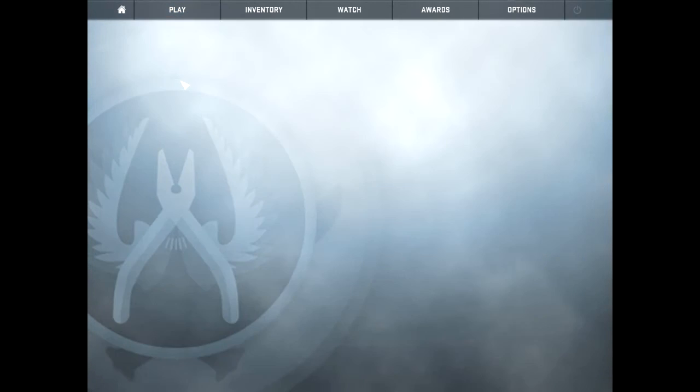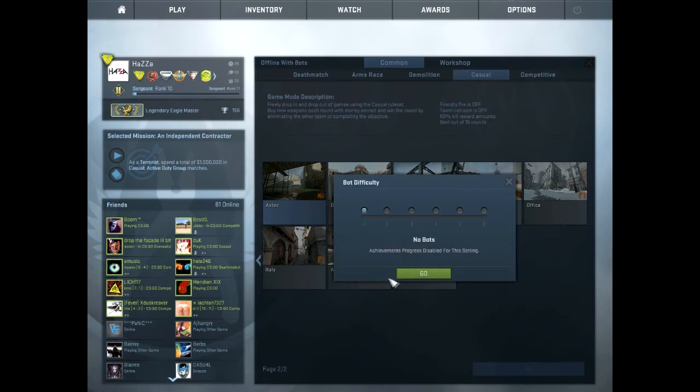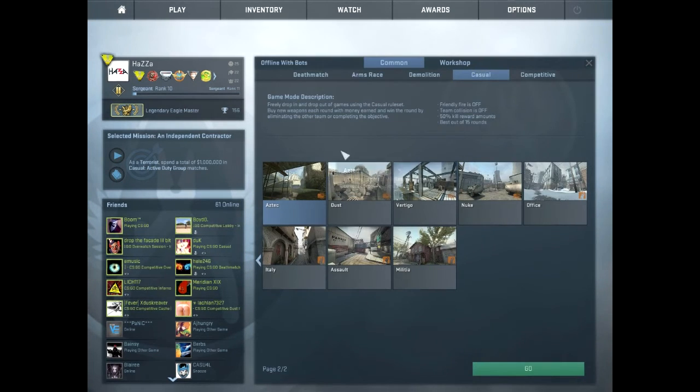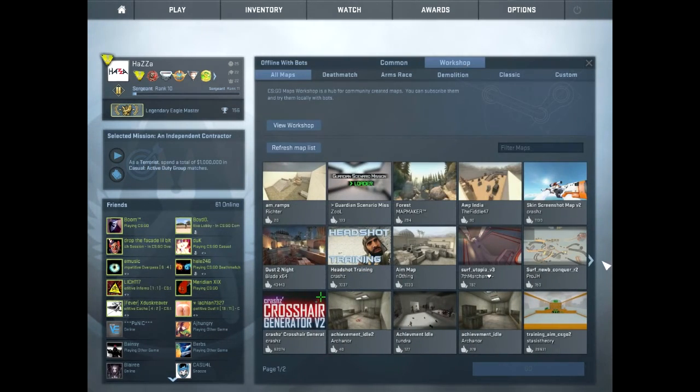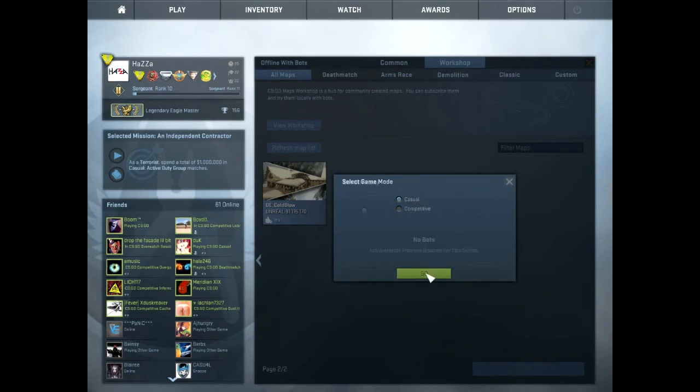First off, you're going to want to hit Play Offline With Bots. If you're choosing one of these default maps, just hit Go, No Bots. Or if you're choosing a workshop map, I'll leave a link in the description down below about this map — it's very nice, I use that one all the time. Hit Casual, No Bots.